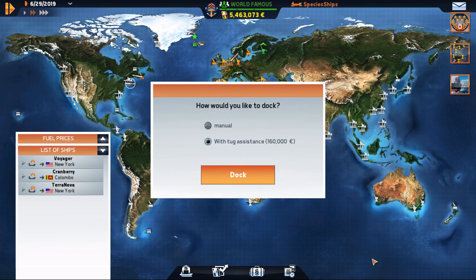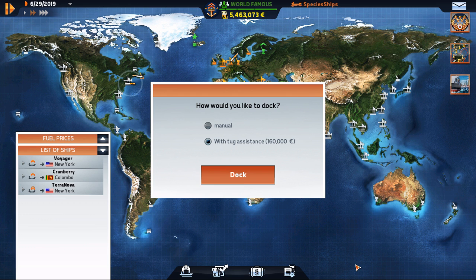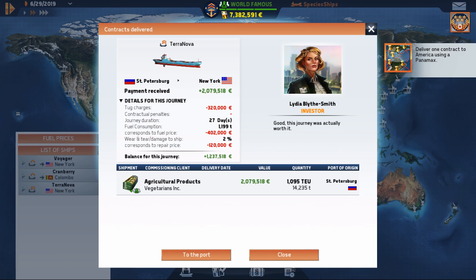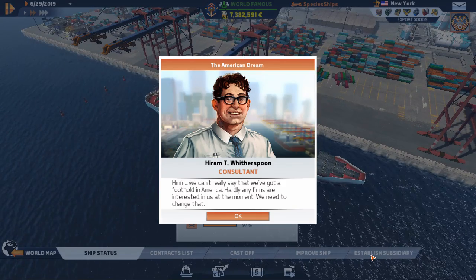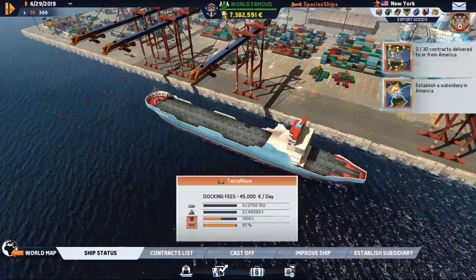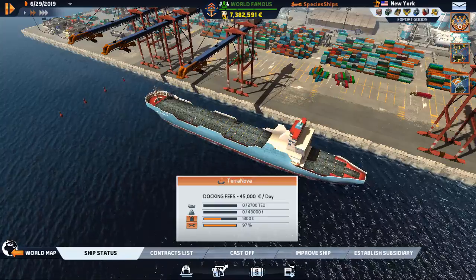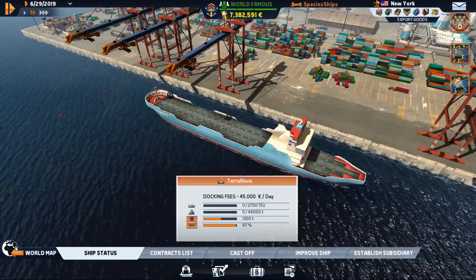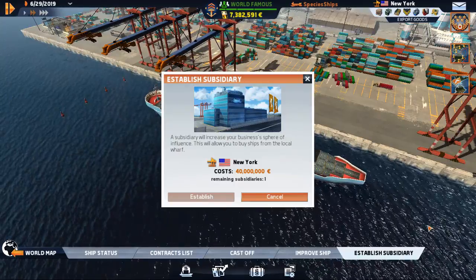The Terra Nova is ready to dock in New York City. They wanted us to send a Panamax class - that was this one, one contract to America using a Panamax. We did it! Fuel is affordable apparently, but to establish a subsidiary in America - hardly any firms are interested, we need to change that. Establishing a subsidiary in New York costs 40 million dollars - let's not do that.